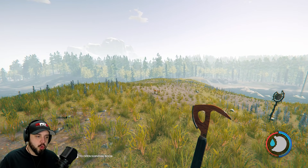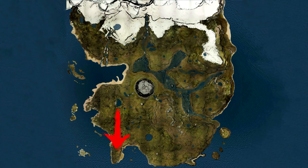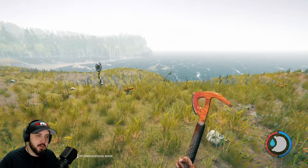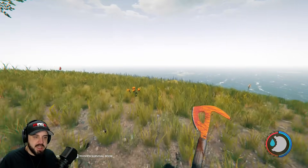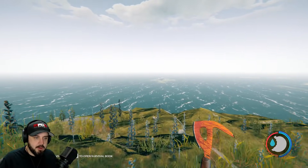I'm gonna show you where to find the crossbow. We are starting at the great tree. The yacht is just over there in the distance. Now these landmarks are exactly opposite of the north-facing mountain, as you can see way up there. This is the most southern part of the map and the cave entrance to get the crossbow is right over there on that island.